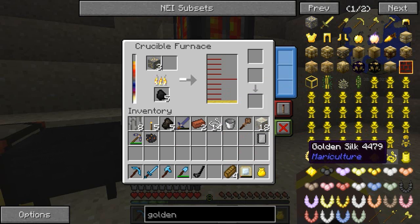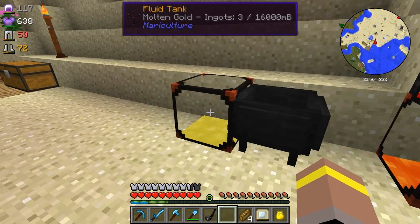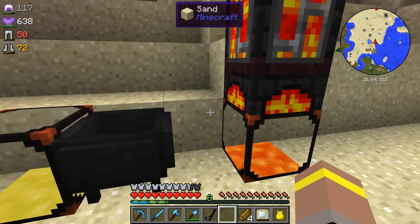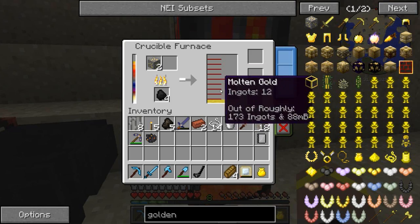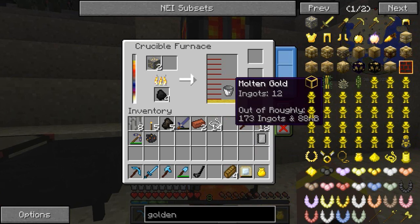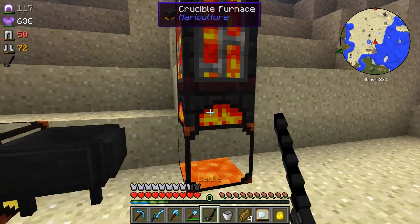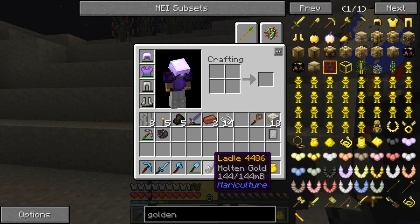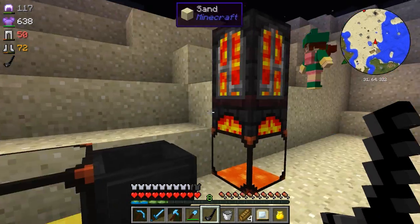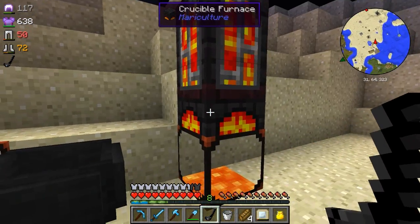I only need four bits of gold, four gold bars, for each piece of golden silk, but we can store it in a fluid tank. I've got eight in here which is enough to make two of my golden silk. I thought it'd be a good idea to throw a load in here so I can store it, and we do that with a ladle - I tried with a bucket and it didn't really want to do much. If we shift click with a ladle like that, it doesn't look like it's in there, but if you go over the labels there's 144 millibuckets, and then you can shift click a fluid tank and it puts it in there.